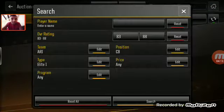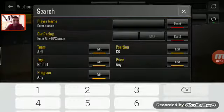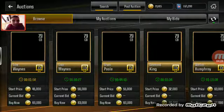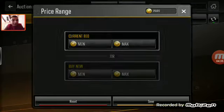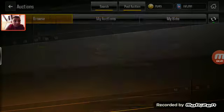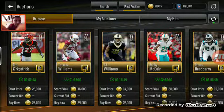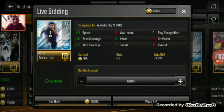I'm gonna buy a 79 overall corner to replace him. Those are going for a pretty penny — I got 26,000 coins. Let's hope we can snipe one. Maybe drop to a 77 overall — let's go with the lowest possible option. Jair Alexander — okay, we're going with Jair Alexander.